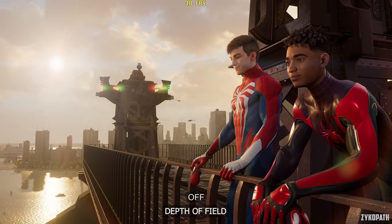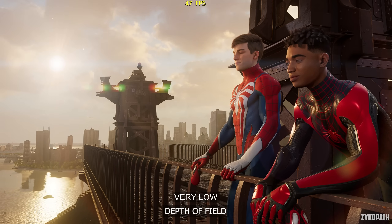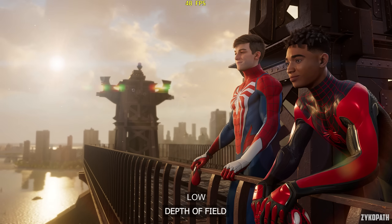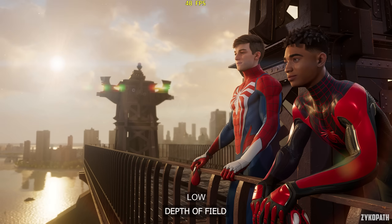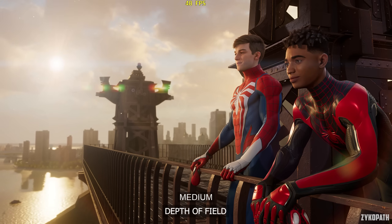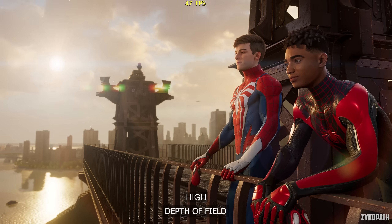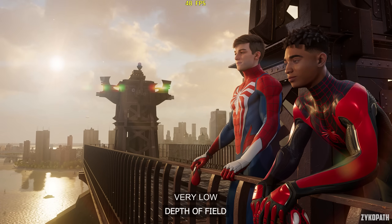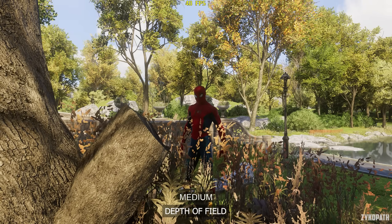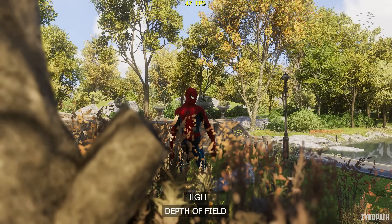The depth of field setting mainly affects cutscenes, and each option gradually increases the intensity and quality of depth of field. However, going from Medium to High starts to apply depth of field in-game. The performance impact is very small, but if you notice performance drops when swinging through foliage or trees, turning this setting down to Medium might help in those scenarios.